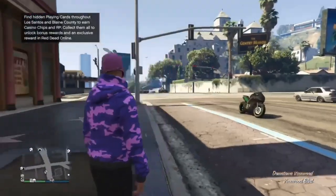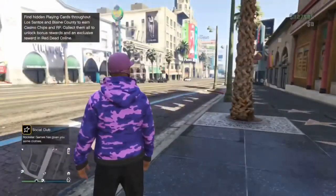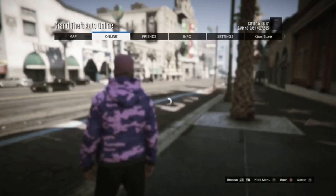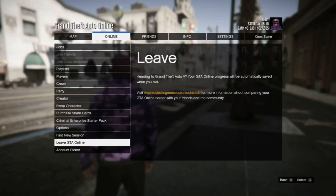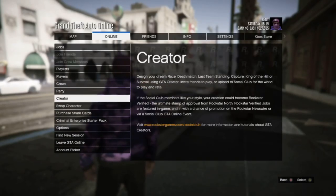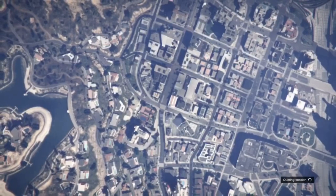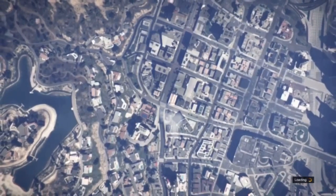Once you've spawned in, nothing should have changed — your money should be the same and your personal vehicle should still be there. Pull up pause, go to Online, and go to Creator. Do the exact same thing as you do for the duplication glitch. I'll switch to you once Creator has loaded back up.